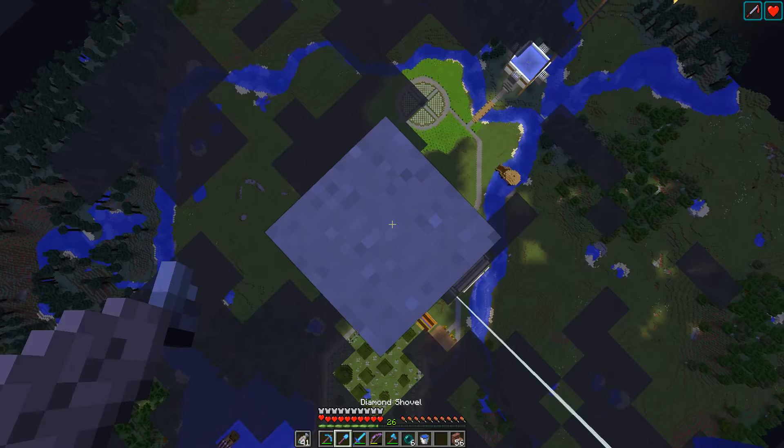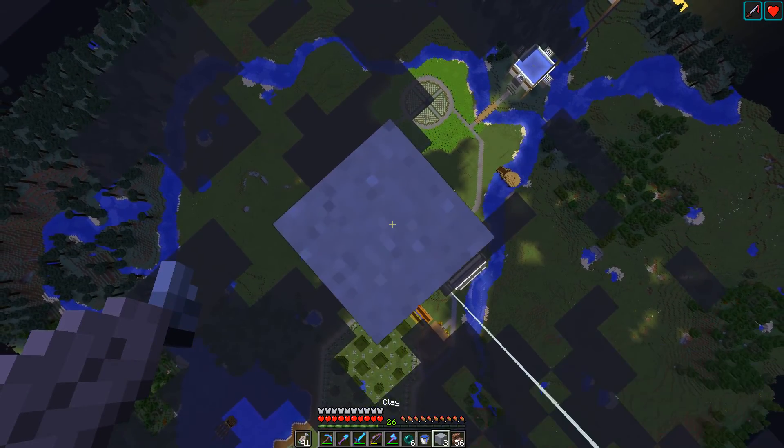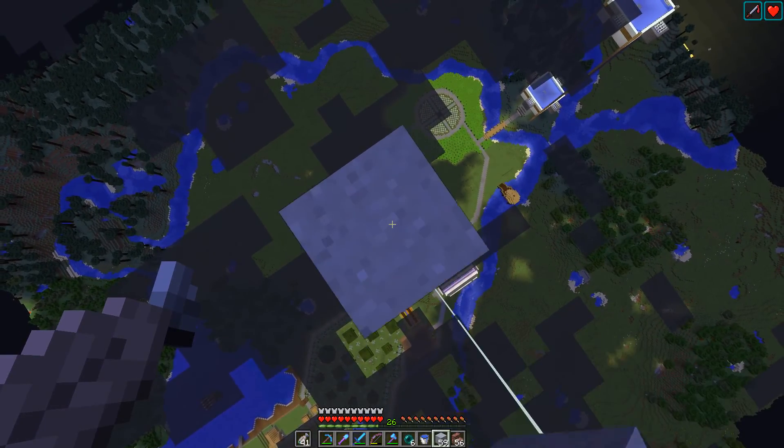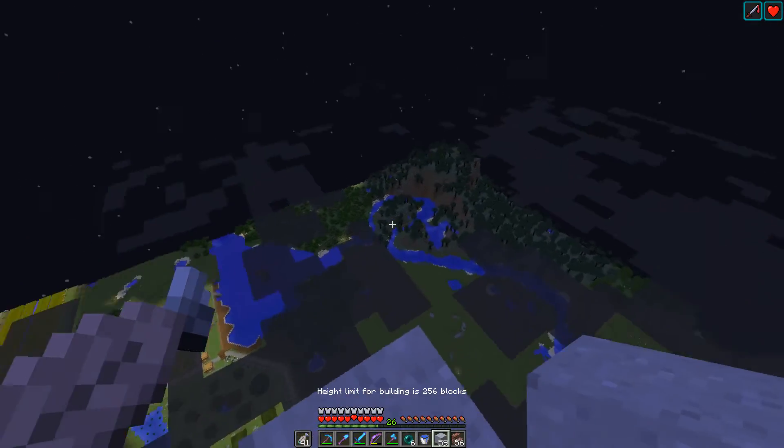I just made a Fortune III spade. Fortune doesn't actually affect clay, but I mean, whatever — it's no harm using it. I feel like it should affect clay, but I don't know.